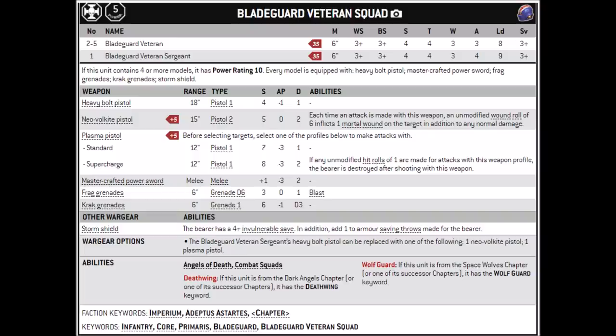They have the standard space marine special rules and keywords: Angels of Death, Combat Squads, and if they're either in Dark Angels or Space Wolves, they get their elite keywords — the Deathwing or the Wolfguard one. Wolfguard is almost borderline meaningless as a keyword, to be honest, though Deathwing is incredibly powerful indeed, as we'll see in a second. Finally, as Primaris core infantry, they're about as easy to put buffs on as it's possible to be in the Space Marine Codex — loads of options with character synergies, stratagems, and other buffs.